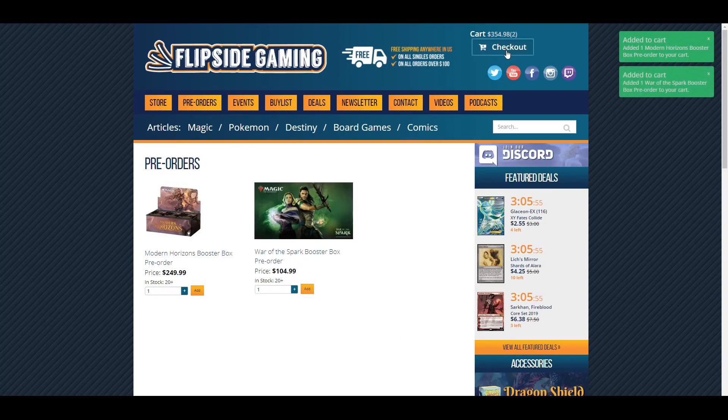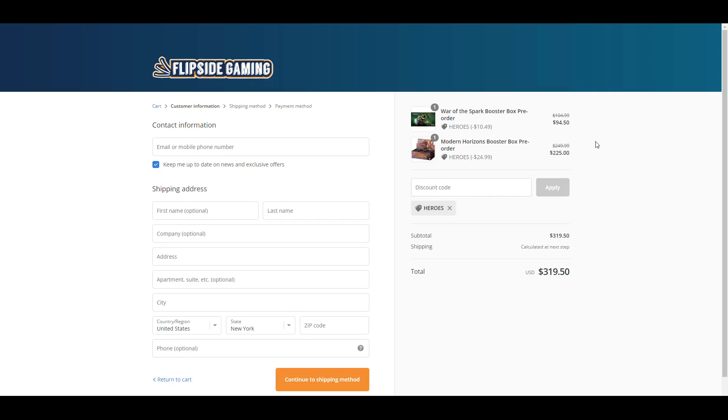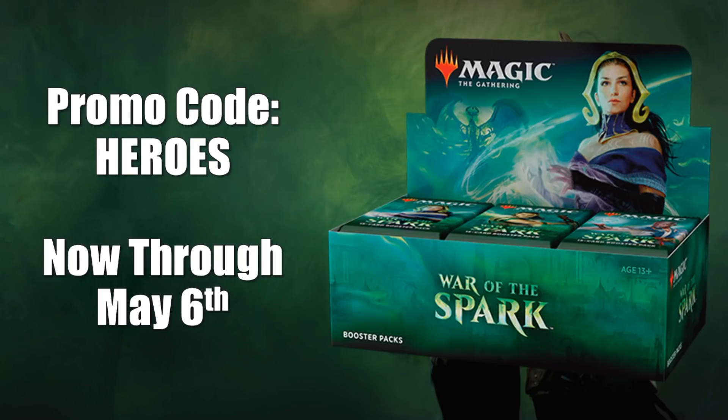Check out FlipsideGaming.com for all your gaming needs. Use the promo code HEROES to save 10% on all orders over $10. From now through May 6th, if you use that promo code, you will automatically be entered into a drawing to win a War of the Spark booster box. See the description below for details.